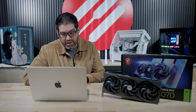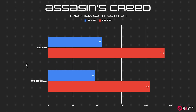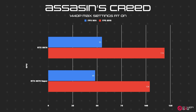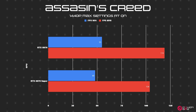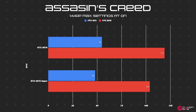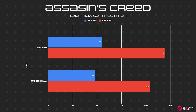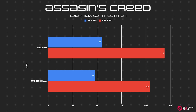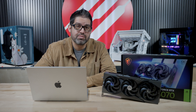Moving on to Assassin's Creed, the RTX 5070 averaged 119 FPS with a minimum of 55 and a max of 305, while the RTX 4070 Super averaged 104 with a minimum of 48 and a maximum of 226. I ran this benchmark multiple times because of the influx in the max FPS — having an average of 119 with a max of 305 is a pretty drastic difference. The same thing happened on the 5070 Ti, hitting a max of 308. All NVIDIA cards were hitting some pretty high FPS when it came to the maximum.